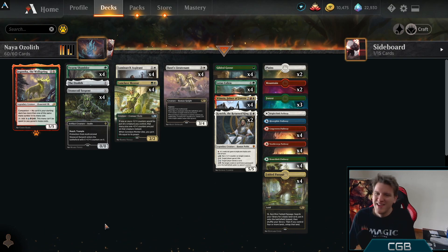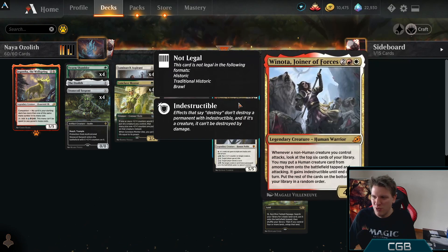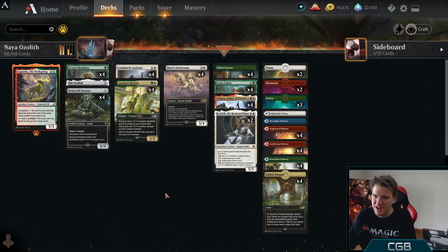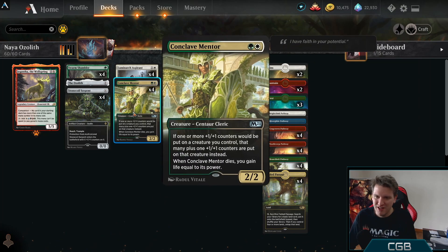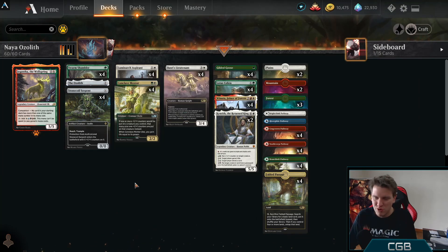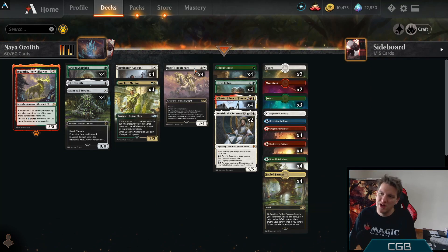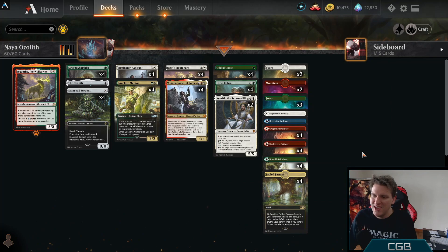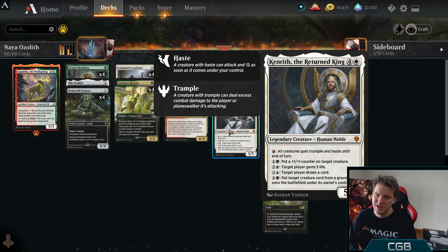Instead, we're going super wide and super tall with Winota, Joiner of Forces, since several of the creatures we want to play are humans — Luminarch Aspirant, Basri's Lieutenant — and several are non-humans: Conclave Mentor, Swarm Shambler, Stone Coil Serpent. It seems like a perfect home for Winota. Winota is the only red card in the deck, so it's a pretty easy little splash. On top of that, we get Kenrith, the Returned King, who has some plus one plus one counter synergy.